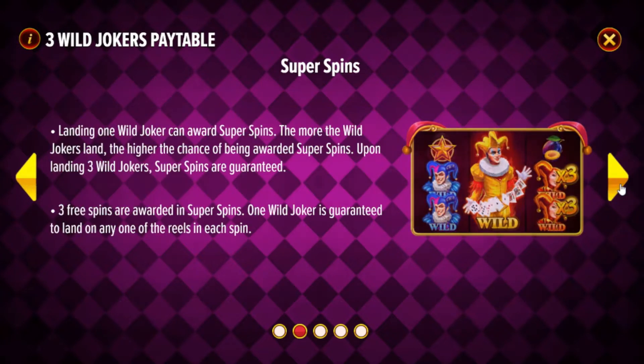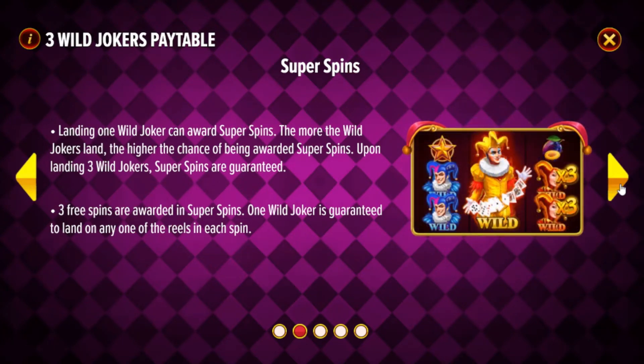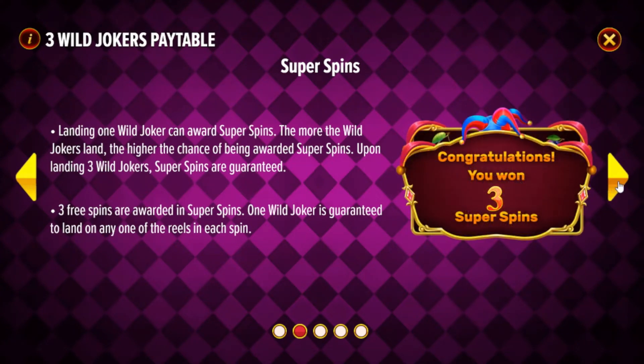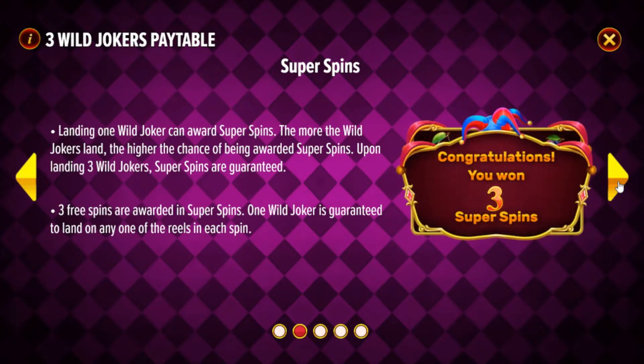It's got a set of super spins — landing one wild joker can award super spins, and the more wild jokers land, the higher the chance of being awarded super spins. Three free spins are awarded in super spins, and one wild joker is guaranteed to land on any of the reels in each spin.